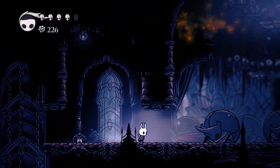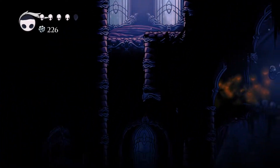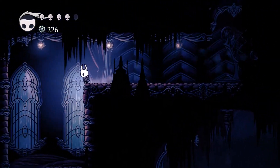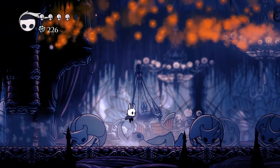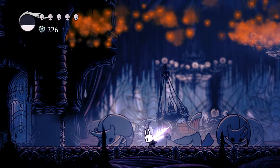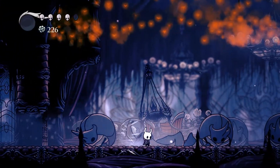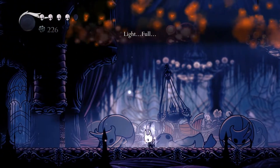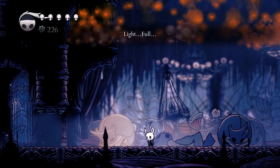The first thing you want to do after making your way up to the spire is Mantis Claw onto the left side of the wall and nail the roof. You'll break through a secret passage, go through the top, and cut the chandelier. This crushes one of the Watcher Knights so you only have to fight five instead of six. The fight won't start until you reach the far right side of the room, so before it begins you can dream nail the Watcher Knights to fill up on soul and heal any mask health you need.